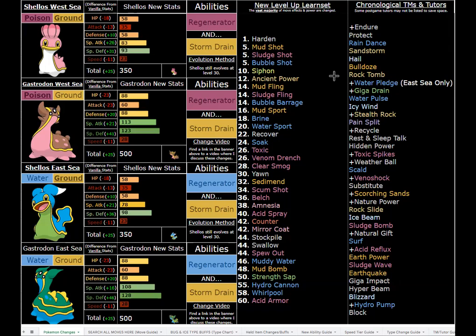Whiscash also has better mixed bulk — it's physically bulkier with more HP. Speaking of HP, I did drop their HP, not as a nerf, but because I'm trying to make HP more consistent with the size of the Pokémon. These guys aren't that big, and 88 is still pretty high — definitely above average. But I did give them a giant boost to their defenses, so they are overall bulkier, especially on the special side, with 123 or 128 Special Defense. The two forms do have minor stat differences.